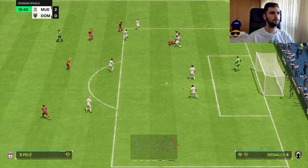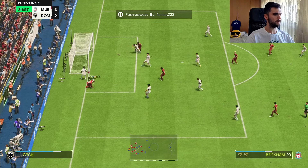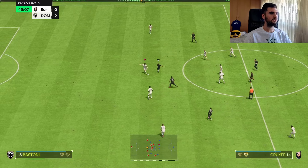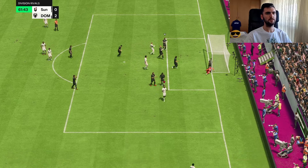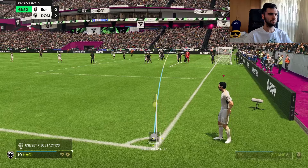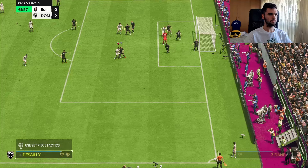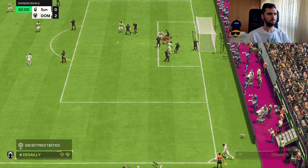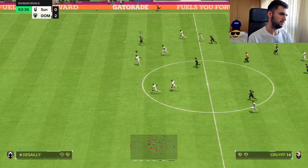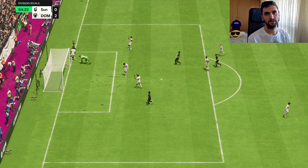Good block - wow, and good strength as well. Good jockey. He uses the Slide Tackle play style. Header - goalkeeper saves it. Let's see the header again this time. Didn't expect him to come back that fast in defense.